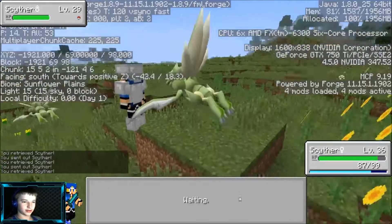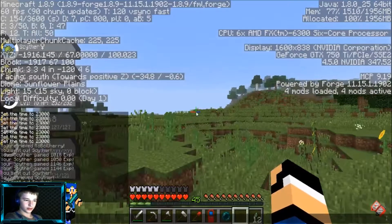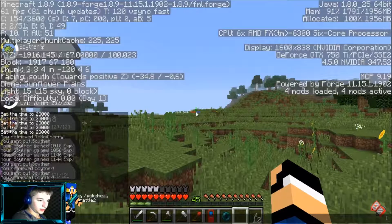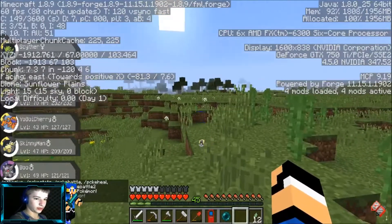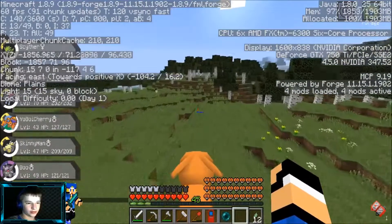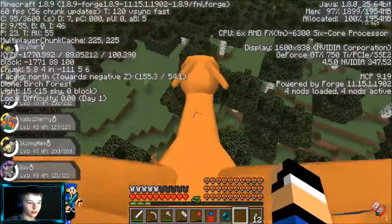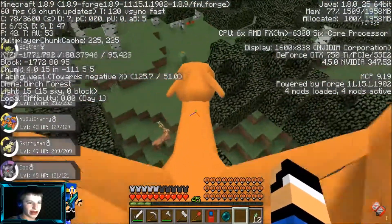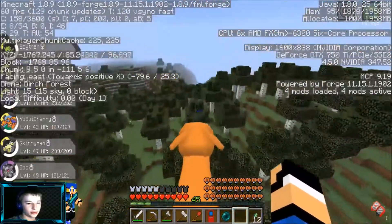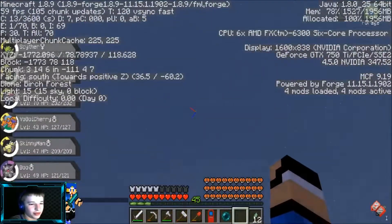Wing attack is probably his best move — it's really good, doing a lot of damage. I just won four thousand dollars from that trainer — money bags! Oh, there's a wild Scyther here — let me fight it. Wing attack — wrecked. Double team, nope. Slash — got it.